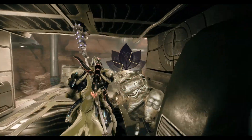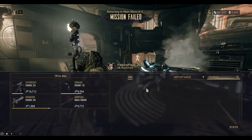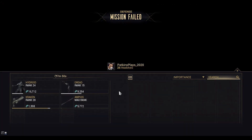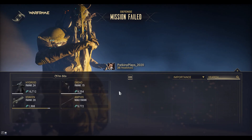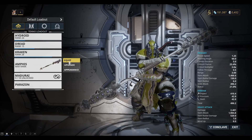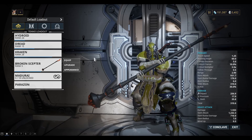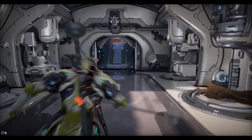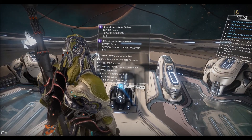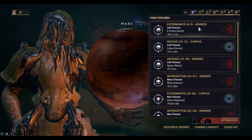The Kraken is really quite hard to use. The pod's been damaged, but you can see on the left the levels for the weapons which is good. The Amphys is now max rank so I want to swap that out for something else — maybe the Broken Scepter. That's got a long way to go. Let's find another void fissure exterminate.